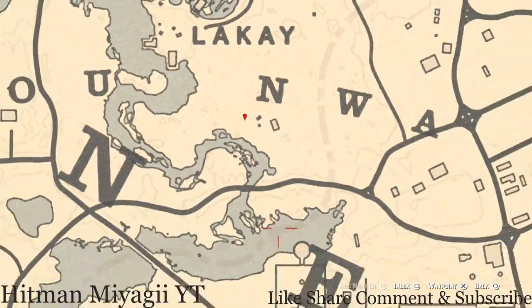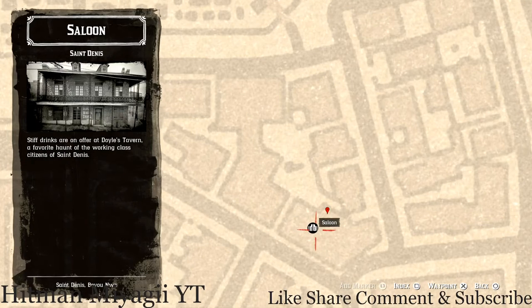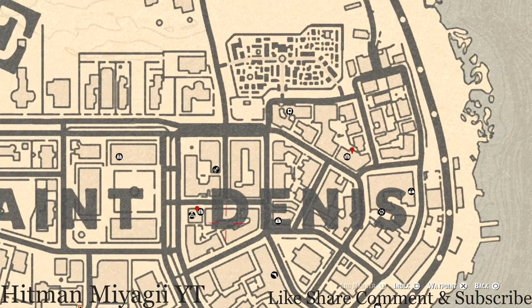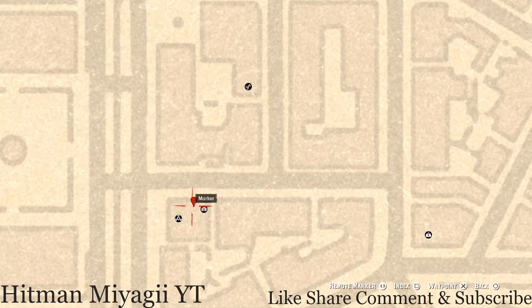The next marker is down here inside the saloon. Go straight through the front door, walk past the bar and into the back room. At the back wall there's a shelf, and on that shelf you guys will get a Six of Wands tarot card.